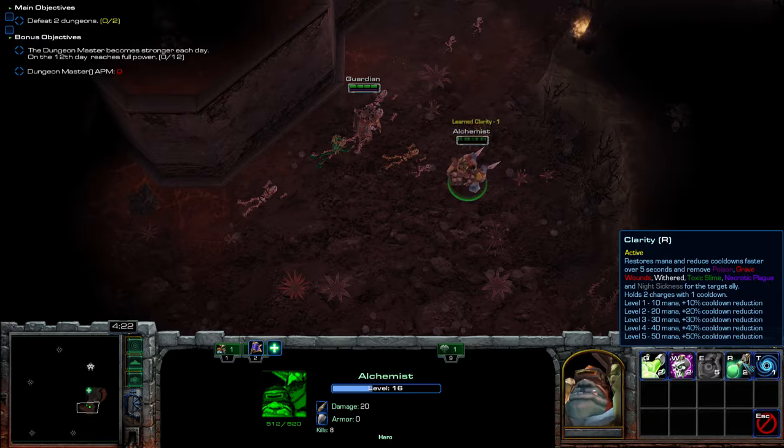Here we have Clarity. Clarity removes a variety of debuffs, including Poison, Grave Wounds, Withered, Toxic Slime — basically all the anti-heal buffs and poison. This also includes Assassin Poison and Road Poison and stuff like that. So for PvP it's quite powerful.